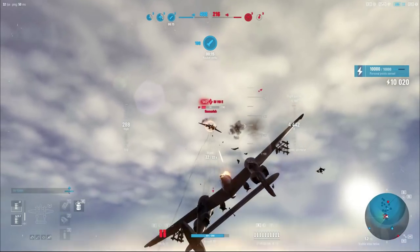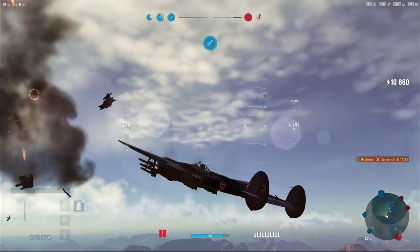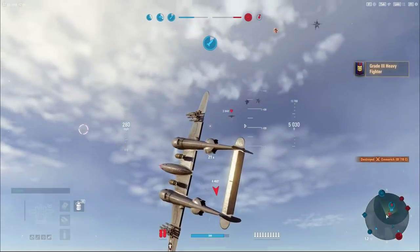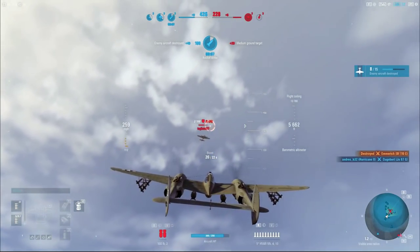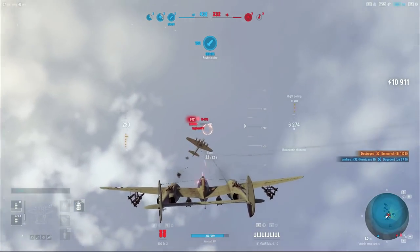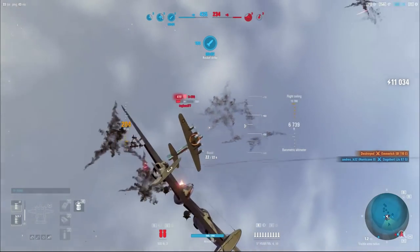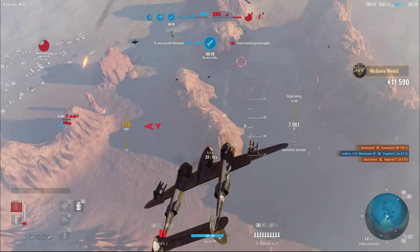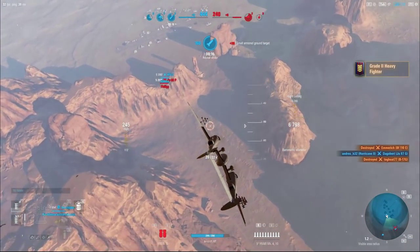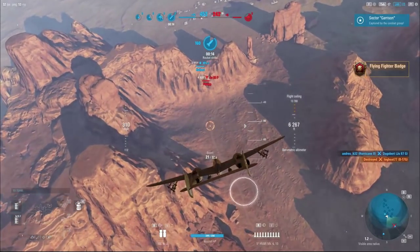Since we can stick on these heavies, the 410 doesn't have a chance of outmaneuvering us, and he's going to have a tough time outpacing us. Then going up against something like this B-17G with the enduring firepower we can put out, we can pretty much tear him up. We're able to stick on him pretty easily. We just got grade 2 — I'm happy with that.